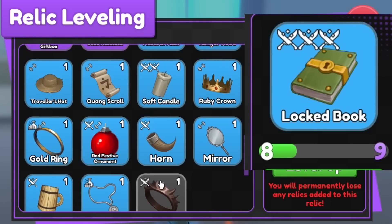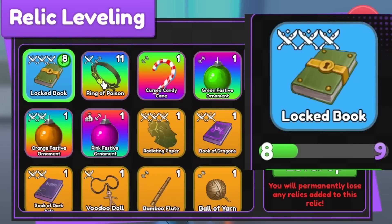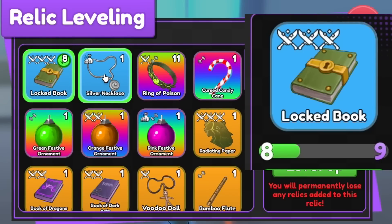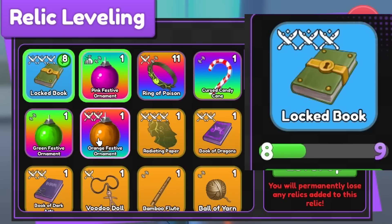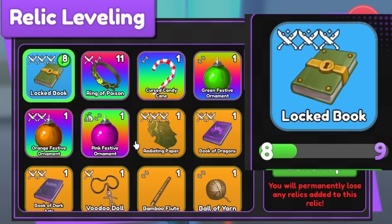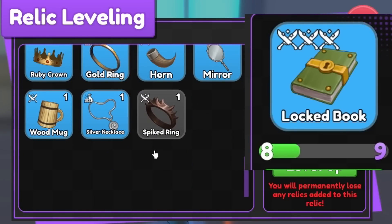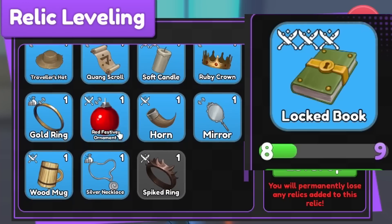I'm going to get the Lock Book out so you can see the XP bar clearly. Every relic in the game gives a certain amount of XP. The Spike Ring isn't going to give that much — you can see the bar barely moved. If I click the Silver Necklace from easy dungeon, you can see how much that gives. The Christmas relics also give XP, but I can tell you they do not give as much as other relics.